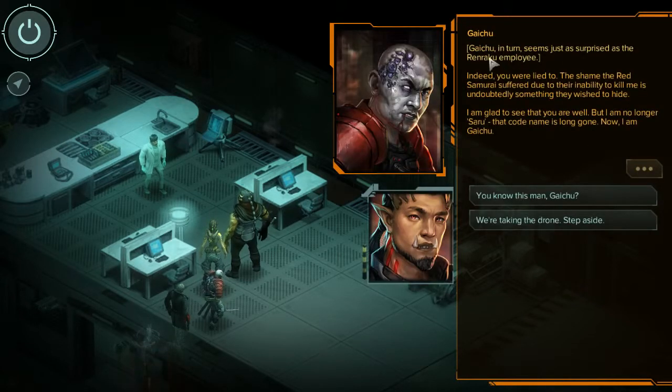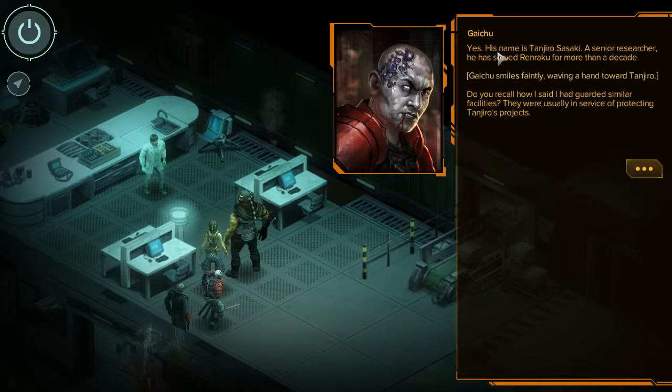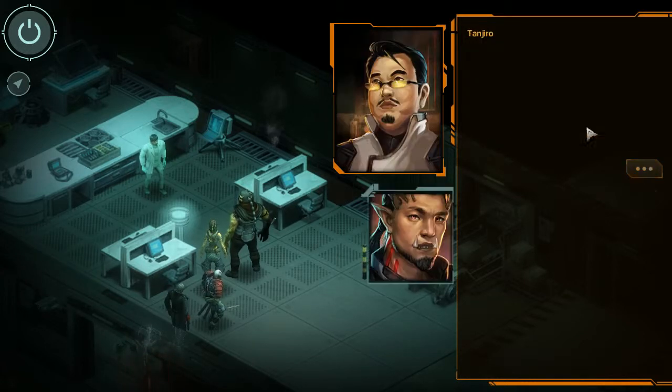Gaichu seems just as surprised as the Renraku employee. 'Indeed, you were lied to. The shame the Red Samurai suffered due to their inability to kill me is something they wish to hide. I am glad to see that you are well, but I am no longer Saru - that codename is long gone. Now I am Gaichu.' You know this man, Gaichu? 'Yes. His name is Tanjiro Sasaki, a senior researcher. He has served Renraku for more than a decade.' 'Do you recall how I said I had guarded similar facilities? They were usually in service of protecting Tanjiro's projects.'